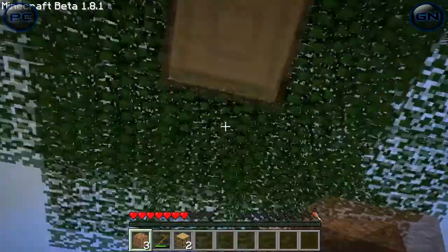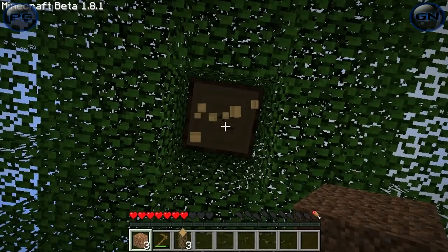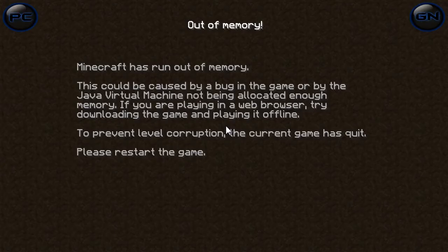You know why that is? Because you've got wood. Rob, I'm scared. I've got one food bar left. I've froze. I've got three and a half. Minecraft has run out of memory by a bug in the game. To prevent the corruption, please restart the game.